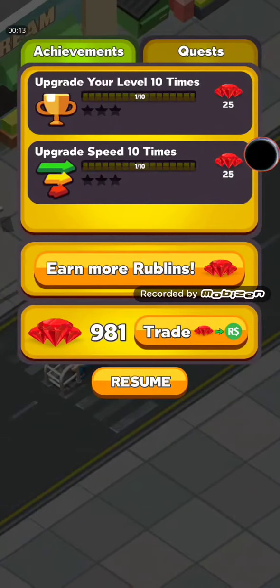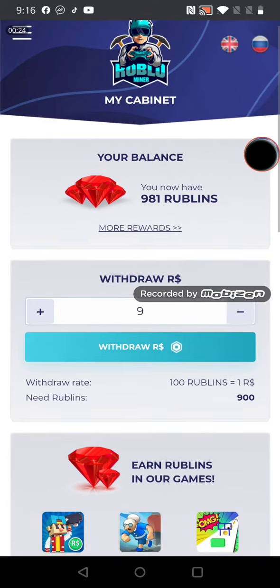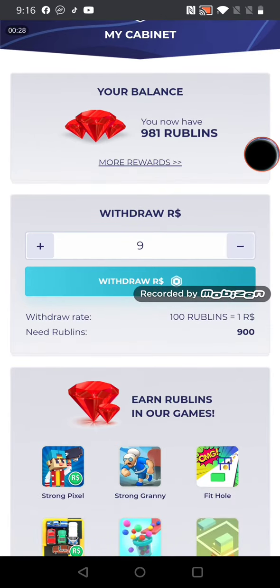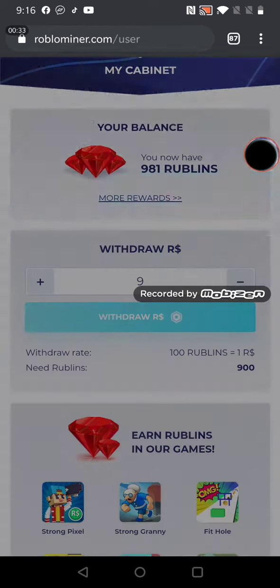So let's go here. Now I have 981 rublins. Let's go to rublo minor. Let's withdraw. So I can withdraw — so I could withdraw 9 rublins, right? So let's withdraw 9 rublins. Let's withdraw it.